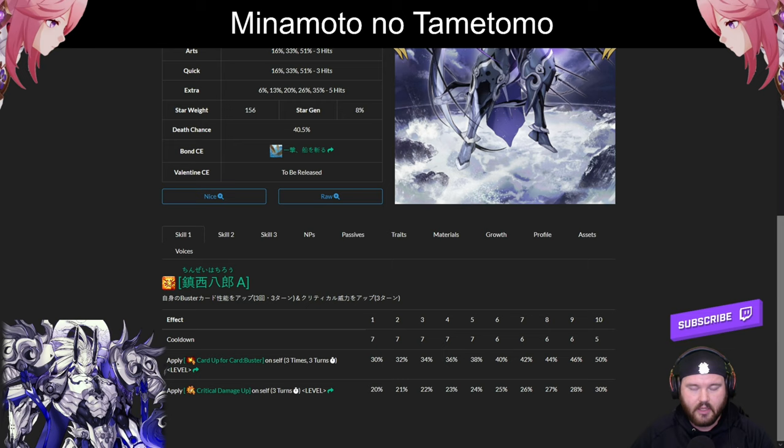The first skill has a five turn cooldown. It's Buster up three times over three turns, 30 to 50%, at a higher than normal star weight for an Archer, plus 20 to 30% critical damage up and Buster. Any Buster card will trigger that — so whether you are NPing with Buster or following up with face cards, if it is a Buster card, you will lose one of those stacks. However, in the Double Coin Skye system, you can have two of those skills applied at the same time, giving you a 100% Buster up on the final wave.